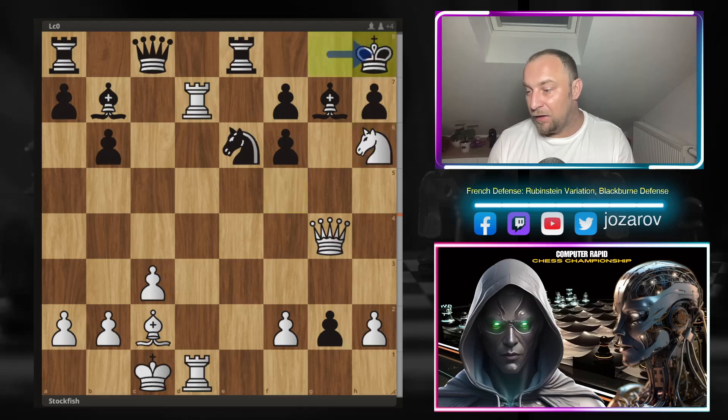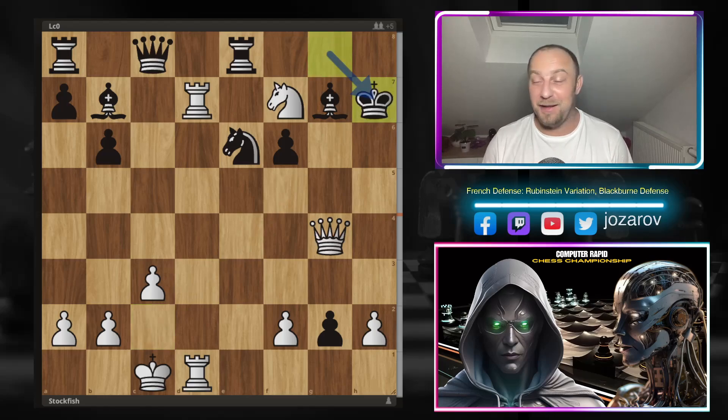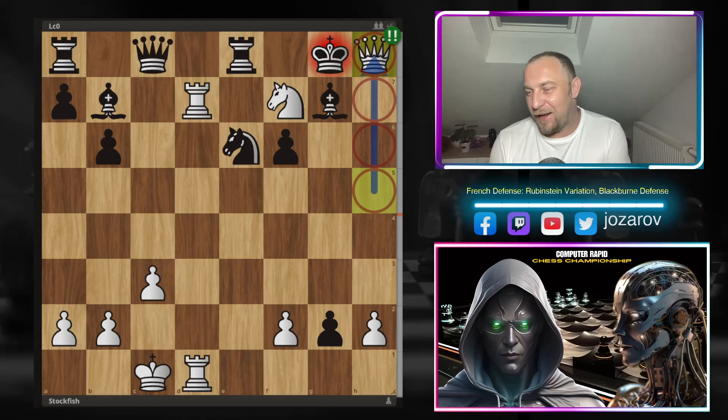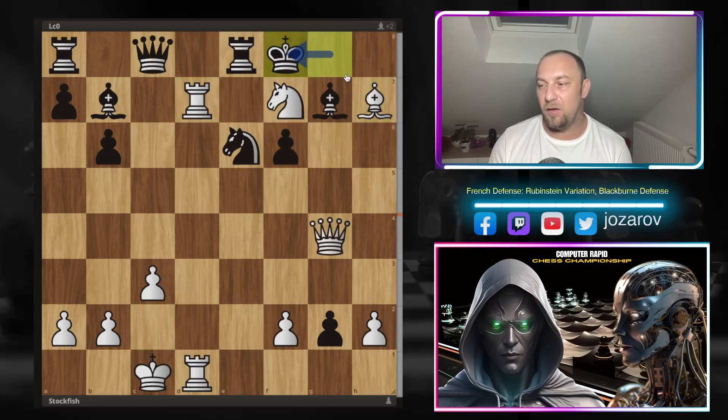After knight to h6, king to h8, now knight-takes-f7, king to g8, and then a stunning follow-up: bishop-takes-h7, sacrificing the bishop. If Black picks it up — this wasn't Leela's move, but I wanted to show it — queen to h5, king to g8, queen to h8 would be immortal tactical shots. After bishop to h7, if you pick up the piece: queen to h8, bishop-takes-h8, knight to h6 check, king forced to f8, then rook to f7 — game over for Black.